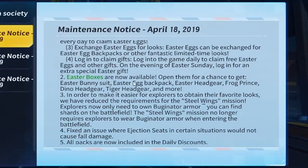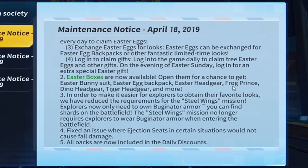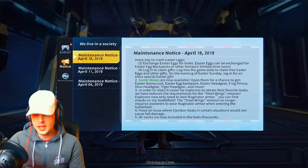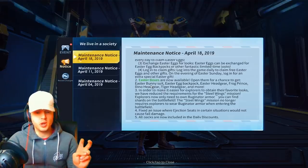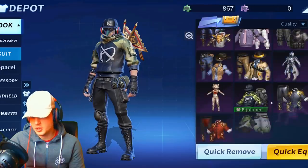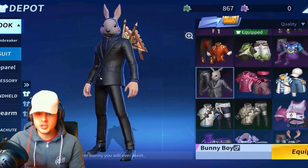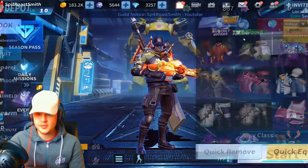Number two, Easter boxes are now available. Open them for a chance to get the Easter bunny suit, the Easter egg backpack, the Easter headgear, the frog prince dino headgear, the tiger headgear and more. Now, these are actually already in the game - the Easter bunny suit. I've already got the bunny suit. I don't know if it's like a special one, because if I go back to the actual normal bunny suit, this is just a bunny boy suit. So it looks like it's going to be something different to this.